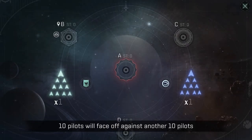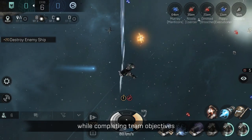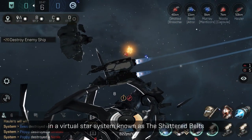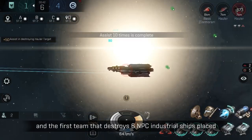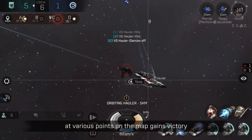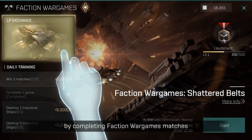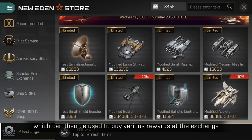In Faction War Games, 10 pilots will face off against another 10 pilots in arena-style PvP combat while completing team objectives in a virtual star system known as the Shattered Belts. Each match has a 15-minute time limit, and the first team that destroys 6 NPC industrial ships placed at various points on the map gains victory. Players can earn loyalty points by completing Faction War Games matches, which can then be used to buy various rewards at the exchange.